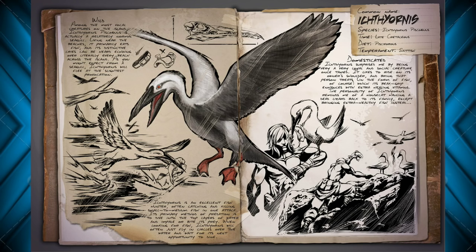As you can see in the pictures here, they are in groups, they hunt fish, and they can even ride on your shoulder. It appears in this picture the Ichthyornis is bringing fish to its master. So it'll definitely be a fun thing to tame, but maybe a little bit annoying when you start off the game. Surely these guys are going to be found around the beach areas, so they'll be plentiful at the beginning of the game, but maybe not so much further into the island.